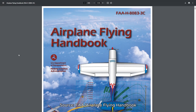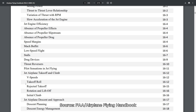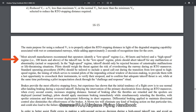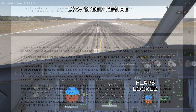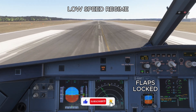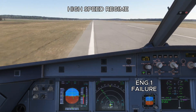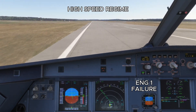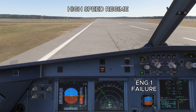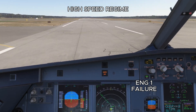The second consideration is speed regimes. Most aircraft manufacturers recommend identifying a low speed regime — for example 80 knots and below — and a high speed regime, typically 100 knots and above. In the low speed regime, pilots should abort the takeoff for any malfunction or abnormality, whether actual or suspected. In the high speed regime, the takeoff should only be rejected for catastrophic malfunctions or life-threatening situations like an engine fire or engine failure.